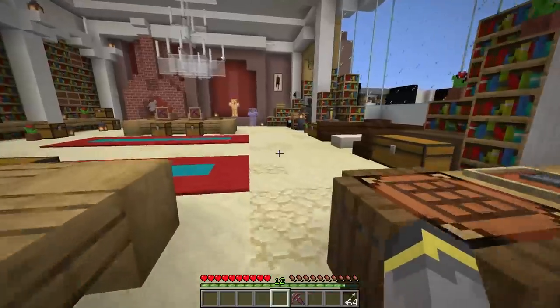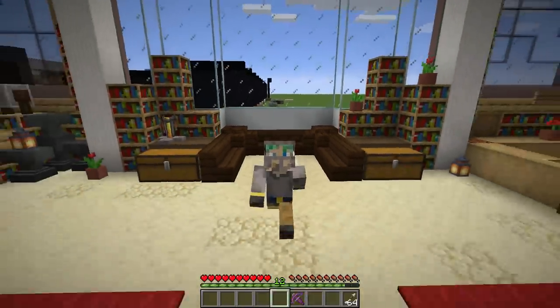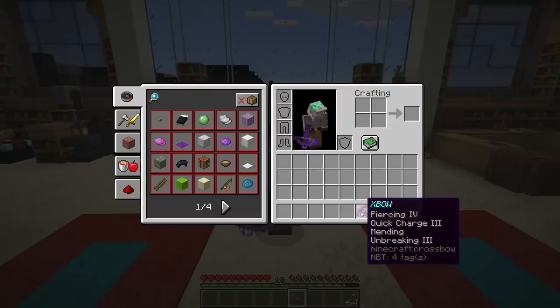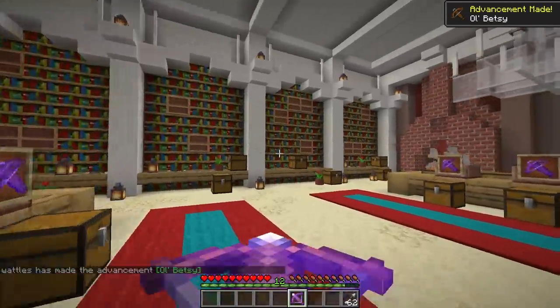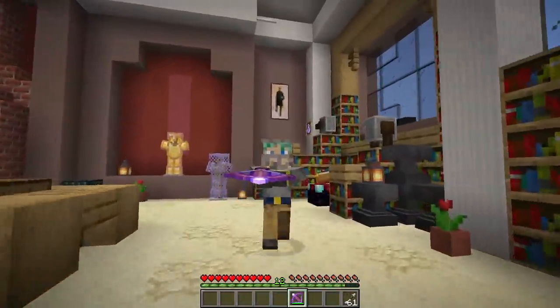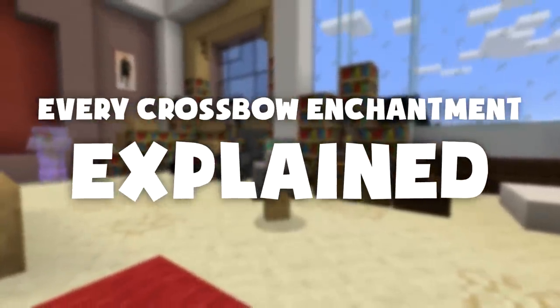Those are all the enchantments you can get on your crossbow in survival Minecraft. The best possible crossbow is kind of up to you, but in my opinion it's Piercing IV, Quick Charge III, Mending, and Unbreaking III. I opt for Piercing over Multi-Shot because Multi-Shot uses up the crossbow's durability faster. This crossbow charges fast, uses little durability, shoots through multiple mobs, and can be mended at a spawner farm. But if you like Multi-Shot and don't care about durability, go for it — it's personal preference.